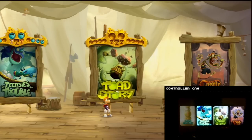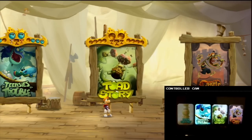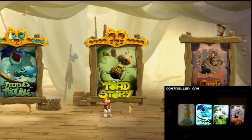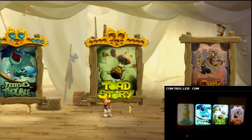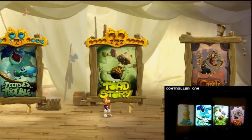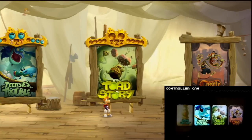Hello again Nintendo fans. Welcome to Cube3Play's Rayman Legends. Today we're going to go through the demo version which has three different levels: Teensies in Trouble, Toad Story, and Castle Rock. In the first part we explored Teensies in Trouble and saved a couple of the guys. Now we're going to try another adventure — Toad Story.